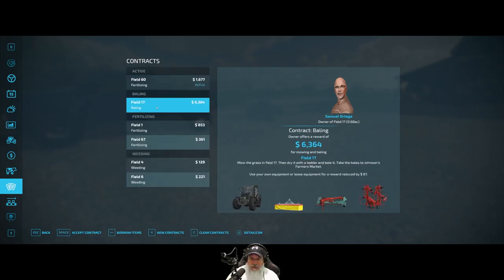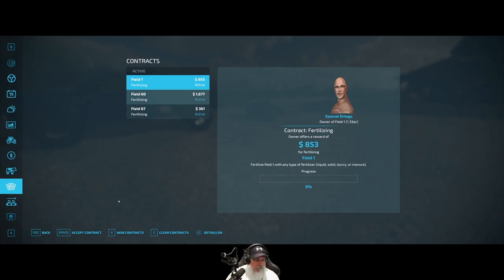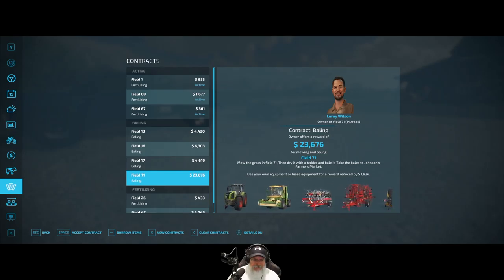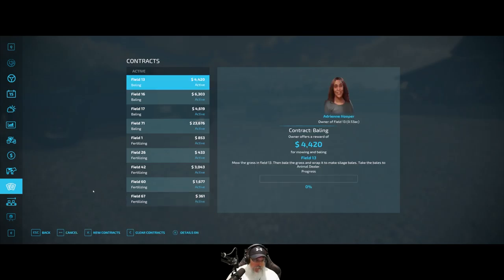There's a bailing contract - that's hay. We got some more fertilizers, we'll automatically take those. Let's clear contracts and get new ones. Here's field 71, but they want hay instead of silage - darn it. They do have the Krone though and we want that for sure. We'll do hay. I'm going to borrow these items so we have all of that equipment, and we'll just accept whatever else comes up whether it's hay or silage.